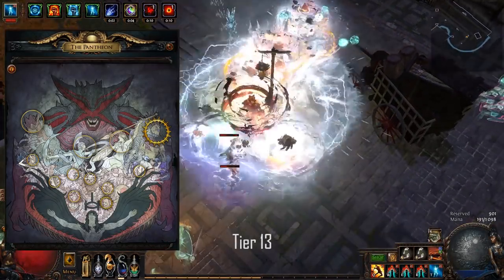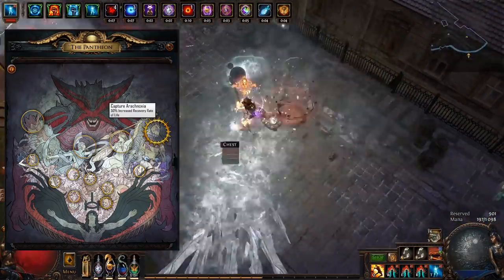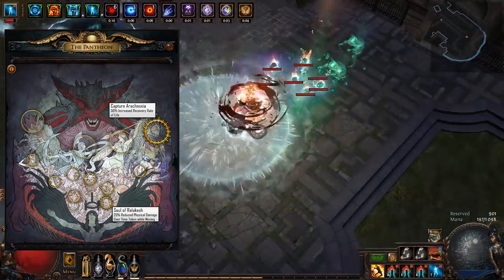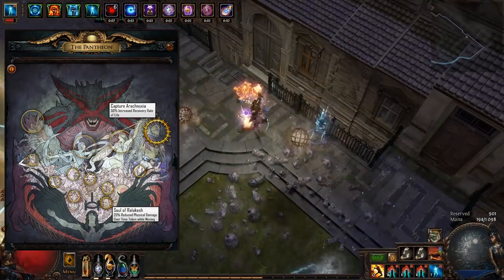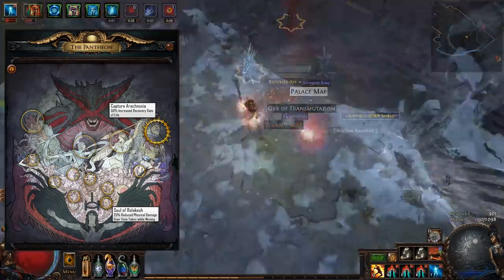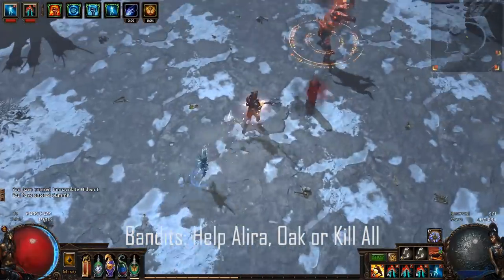For Pantheon I went with Arakaali as major god and made sure to get the 50% life regen bonus from capturing Arachnoxia. As minor god I went with Soul of Ralakesh for the 25% reduced physical damage over time taken while moving — and since this is a Cyclone character, we're basically always moving. These two choices best help mitigate the damage you take from the Disintegrator staff. For bandit, either help Alira for the crit damage and all resist, or help Oak for the physical damage reduction and physical damage.